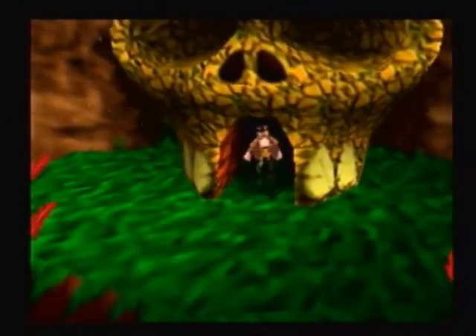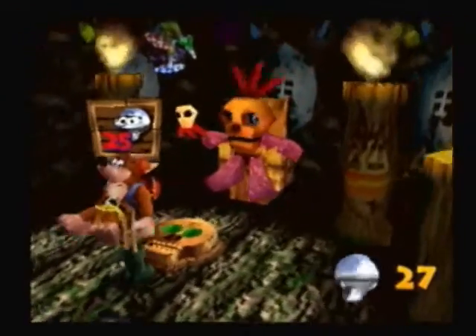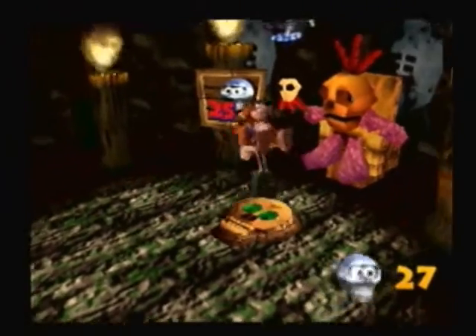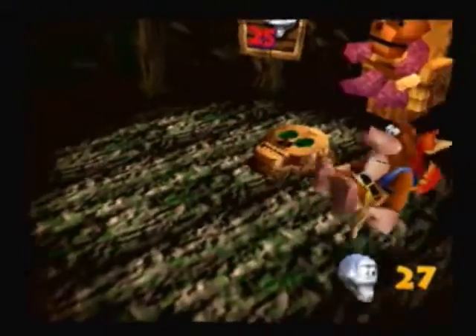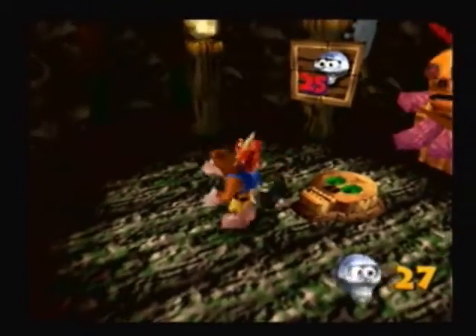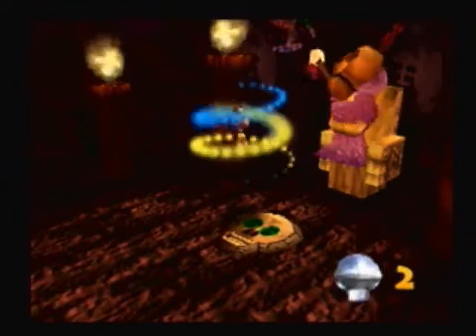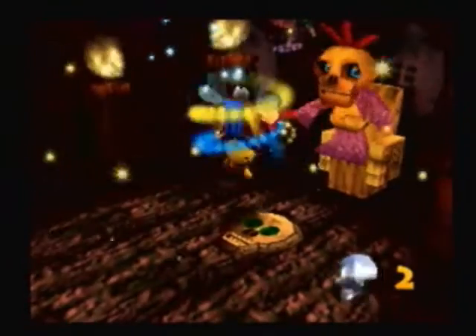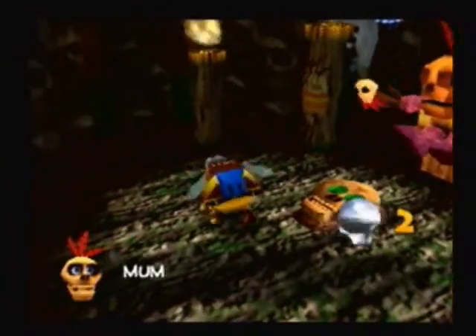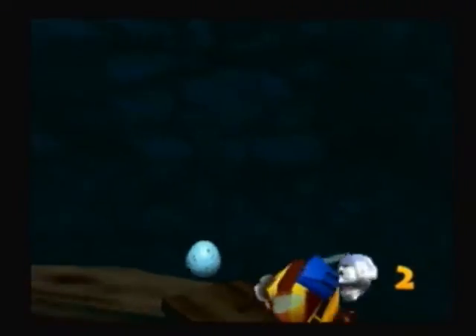I have nice rubber boots on. I thought there was a glitch. Last transformation, 25 tokens — we have two left. Do you just want to take these tokens? Mumbo magic — much good bee, best spell yet. I'm a bee! I'm a bee and I'm in your house.